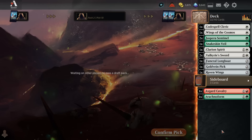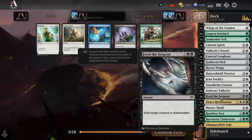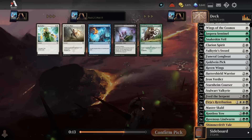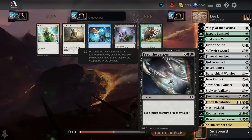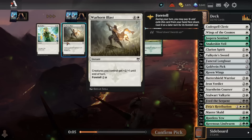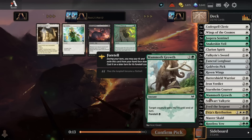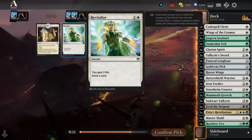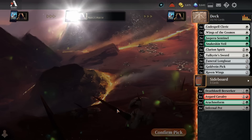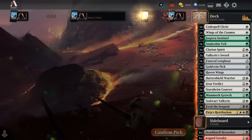I'm going to get more cheap green and white cards, ideally. I think I still play Feed the Serpent even though it's double black, because I do have 2 Sentinels and a Pick and Shimmer Drift Veil. It's still going to be hard to cast the Feed the Serpent, but it's probably going to be worth it. The rest of this pack is garbage — Revitalize, Warhorn Blast, Growth. I'll put Mammoth Growth in the sideboard. A bunch of cards we're not going to play. We'll take the black card, take the Invoke the Divine, Weathered Runestone, and Funeral Longboat as the final pick.